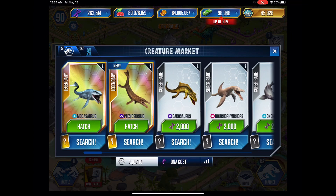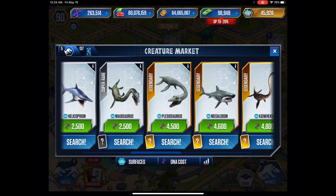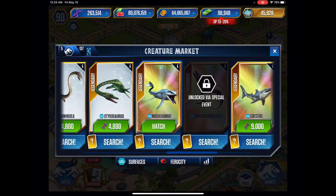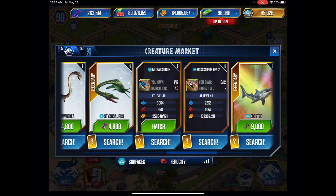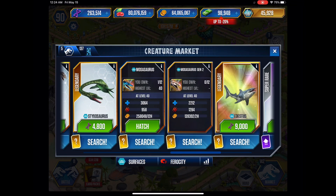If we look in the store, I actually have a Mosasaur from the battle stage, which is interesting. Going to Surface and comparing them by Ferocity — yes, they are next to each other. Here are the stats: normal Mosasaur has 364 health, and Gen 2 has 2,212, which is lacking a lot of health — that's my only issue with it. The attack is better though: normal Mosasaur is 958 attack and Gen 2 is 1,284, which is actually pretty good. It's higher than a Dustus in attack, so it's gonna be like a glass cannon.